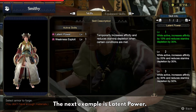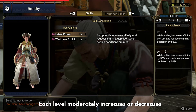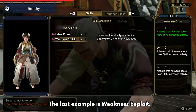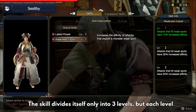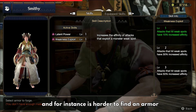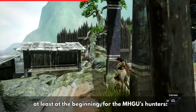The next example is Latent Power — instead of seven levels, this skill has five, and each level moderately increases or decreases its effect. The last example is Weakness Exploit, which has only three levels, but each level increases or decreases the effect greatly. For that reason, it's harder to find armor or a talisman with this specific skill.